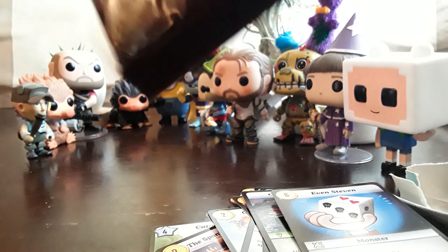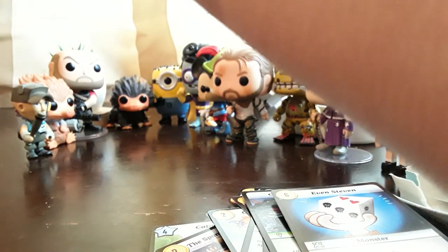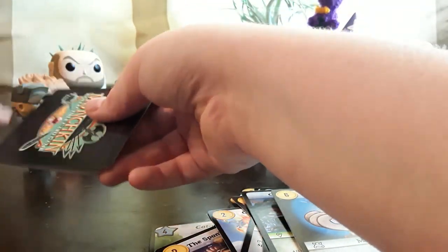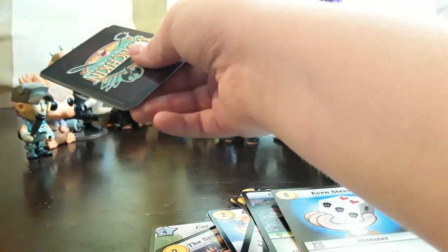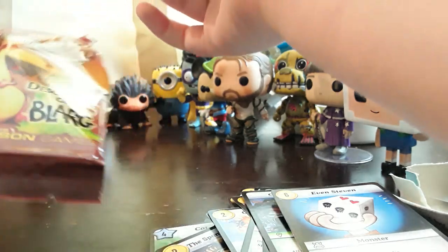I have the regular Munchkins, Zombie, Cult of Cthulhu, Alice in Wonderland — extensions for the original game — and the Cleric and Thief pack for the card game. So far they're all pretty cool. This one is the Desolation of Blarg, which is just a new series I guess.